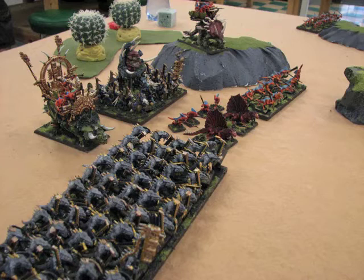Obviously a horde of Saurus warriors at the bottom with hand weapon and shield, a couple of Salamanders, some Skinks in the middle, some Skinks at the very top. There's an Ancient Stegadon, Engine of the Gods, down below, a Lore of Life Slann with Temple Guard, and then a regular Stegadon on the hill.